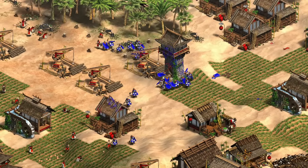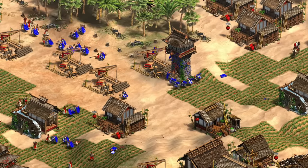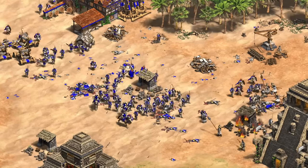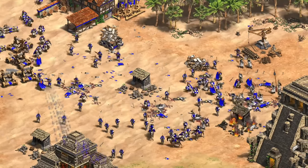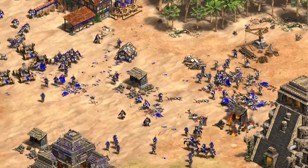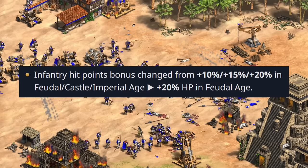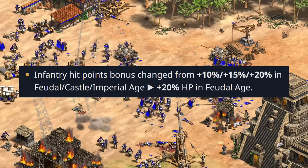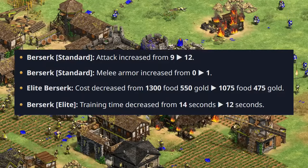Hey guys, Spirit of the Law here. In this video I want to take a good look at the Viking berserk. In the November 2021 patch they were significantly buffed as part of a shift for Vikings toward being more of an infantry focused civilization. The Vikings HP bonus, which has always been staggered since the days of Age of Kings, was recently changed to a straight plus 20 HP starting in feudal. The berserk itself also gained three attack, one melee armor, a cheaper elite upgrade, and now trains a bit faster than before.